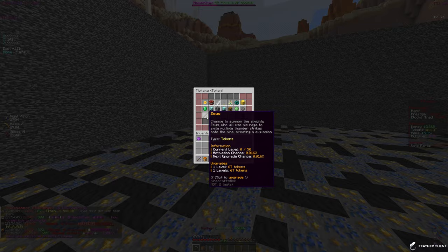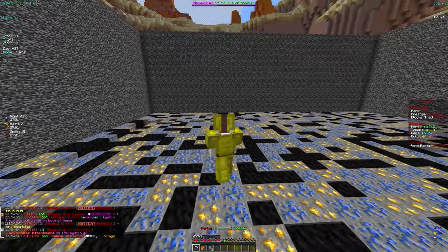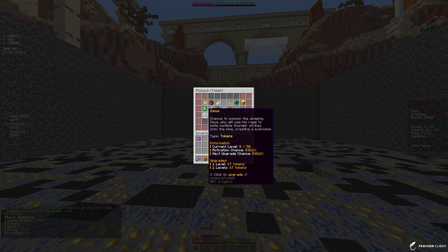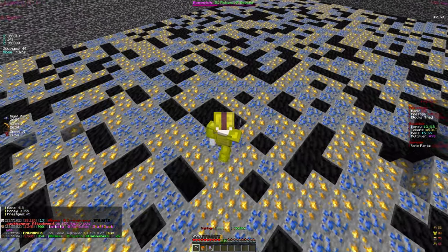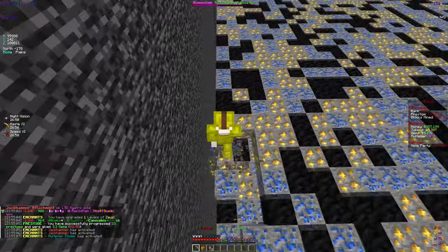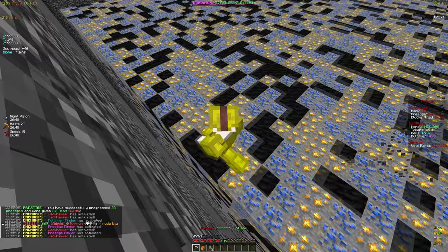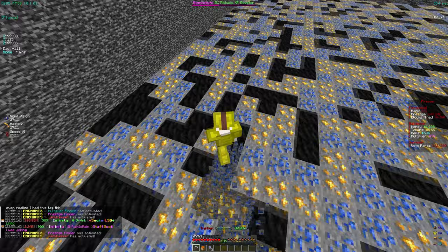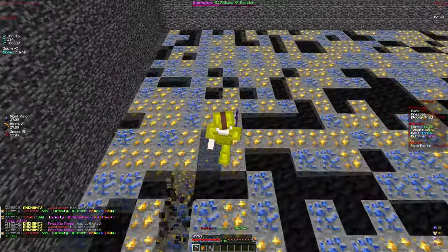We unlocked the Zeus enchantment, but when we get to level 150 we'll unlock two more. The Zeus enchantment basically spawns lightning on your mine. It costs 6 trillion tokens per level, so we can definitely put one level in, but I don't know about maxing it out yet — it's a pretty expensive investment. We're going to hold off on that and focus on getting the lower-level enchants to a high level first.